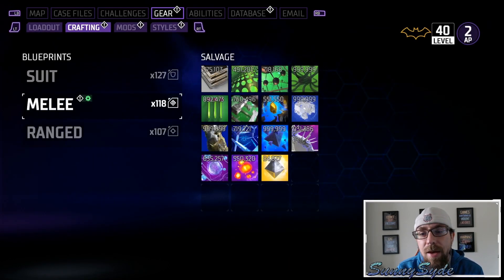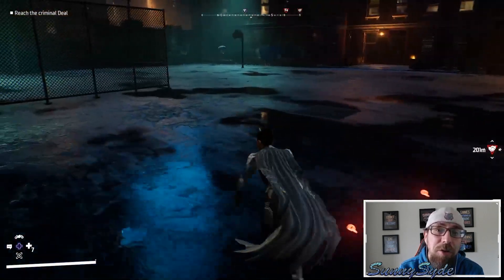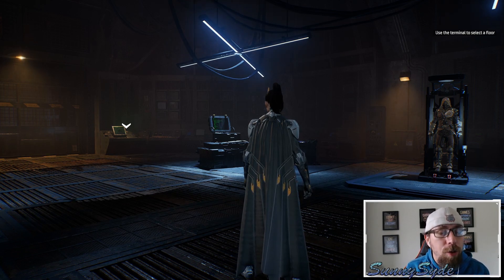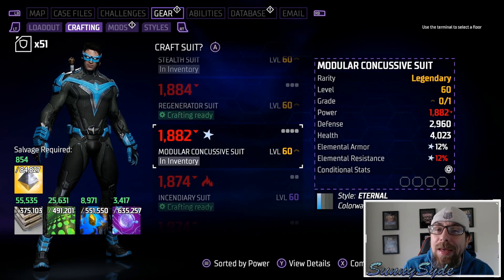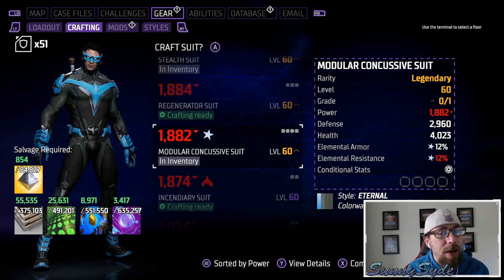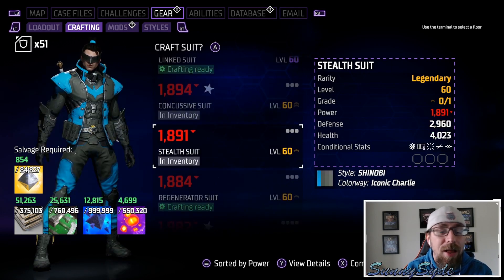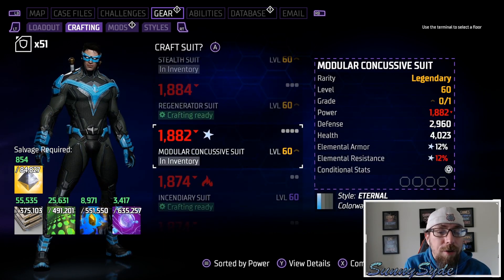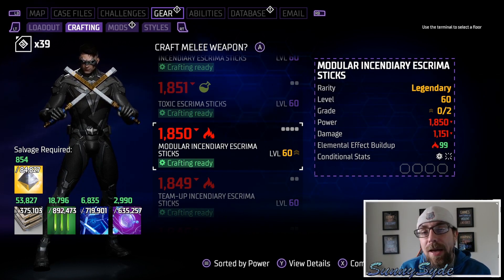It says we got our legendary gear piece. Over in melee it says Incendiary Tonfa, which means there is no modular piece. That definitely confirms that the modular gear no longer drops from the Watch — they do not drop modular items anymore from the Watch. But that doesn't mean you can't get modular pieces elsewhere. With Nightwing, who I've been grinding through Heroic Assault and the open world, I do have a legendary modular piece, a Regenerator suit, and a Stealth suit.